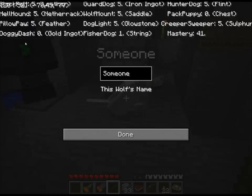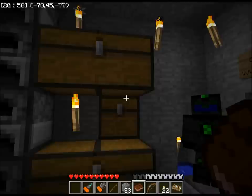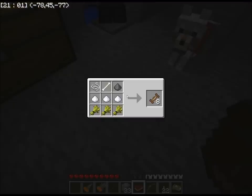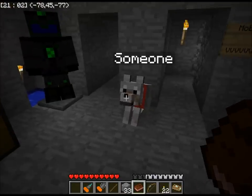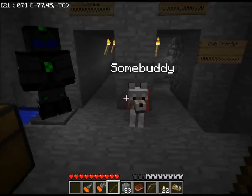The new skills included with the update are Doggy Dash, Fisher Dog, and Pack Puppy, which I won't be getting for a while because it no longer takes Bones to level the skills — now it takes Training Treats. I can farm everything in that recipe except for the Gunpowder, so it'll be quite some time before I build up a massive amount. It also has a nicer ability for changing the dog's name, and I got a really good suggestion — so I'm changing his name to Somebody. I thought that was really kind of funny.